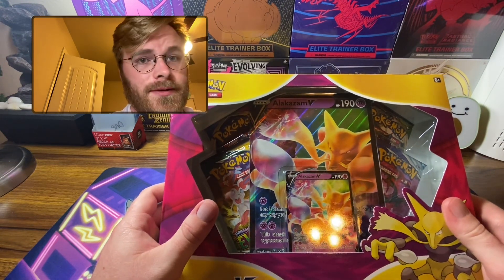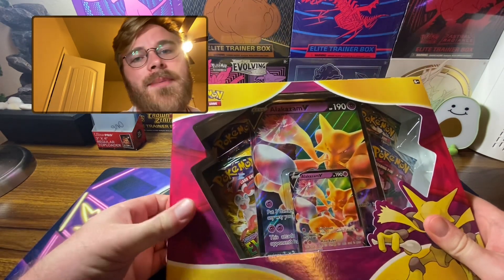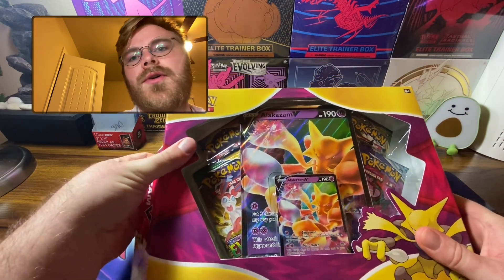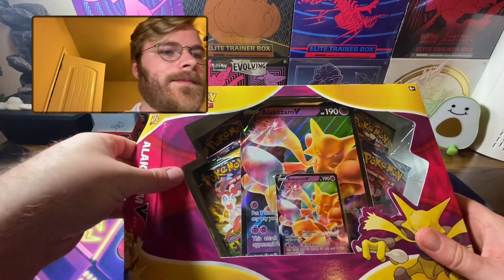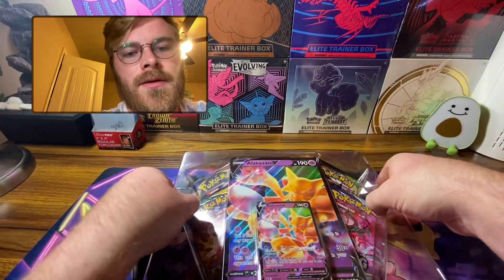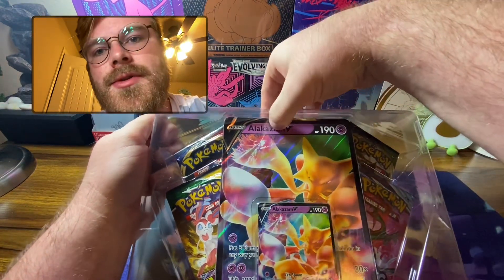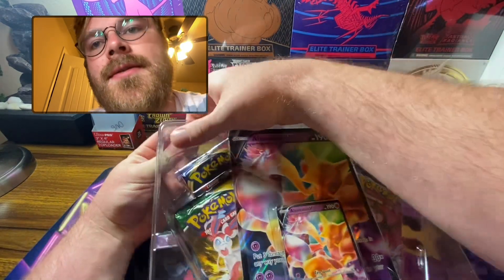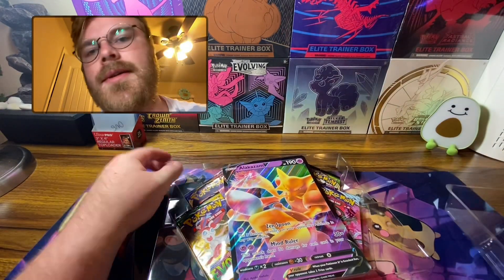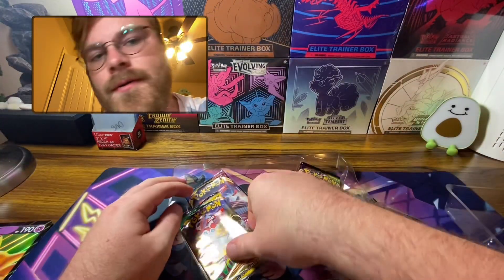This is definitely a better release. Chilling Rain — I'm a big fan. I think Chilling Rain has some of the best artwork of Sword and Shield, besides Evolving Skies. Evolving Skies is hyper-inflated, but for a reason — you can't go wrong with alt arts in that set or just full arts. It is the best Sword and Shield set, for a reason.